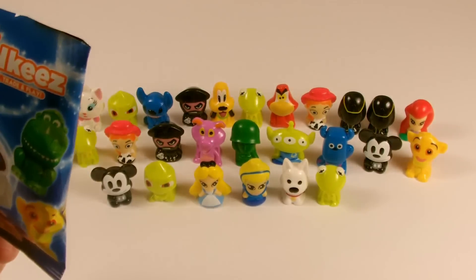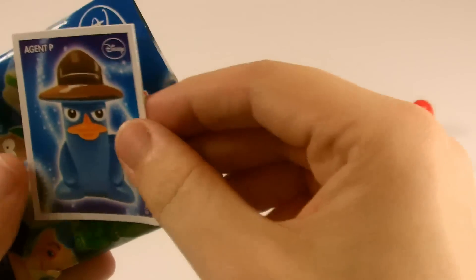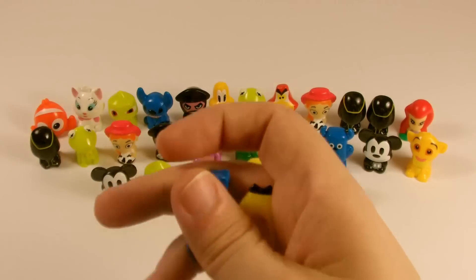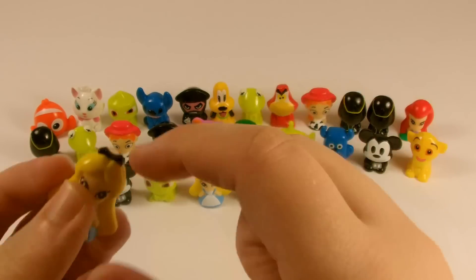So our final bag for today, and it's a Series 2 — hopefully a gold one inside. The sticker is Agent P. And the wikis are Stitch, and lastly Alice.